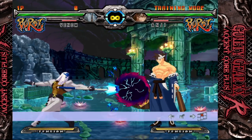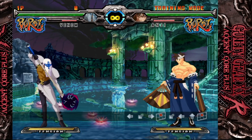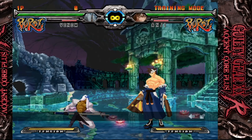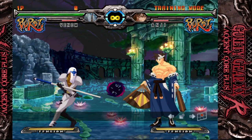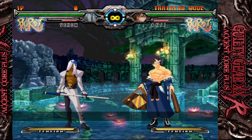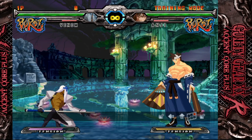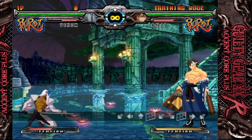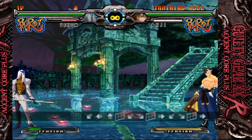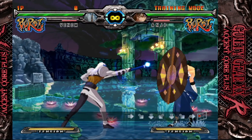These two moves have some unique properties in that they can be charged for a bigger, more powerful ball. All you do is hold the execution input — so 6 and slash, 6 and heavy slash, 8 and slash, 8 and heavy slash. They also have force breaks using the dust button, which rebound off walls and can lead to some serious shenanigans. The force break versions can also be charged, so you can end up with a big electric ball bouncing off the walls. It's pretty ridiculous.